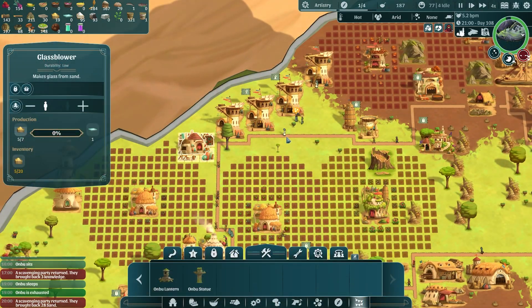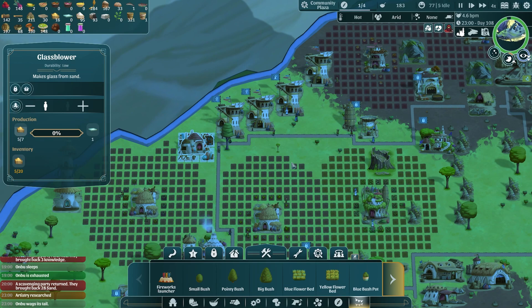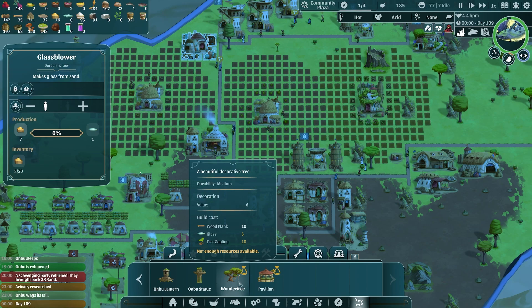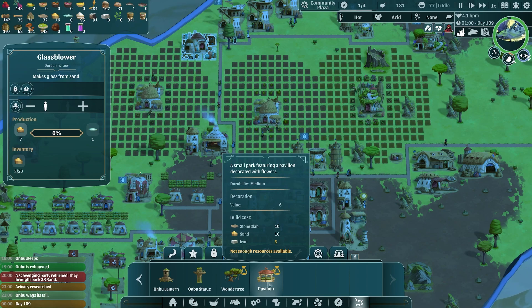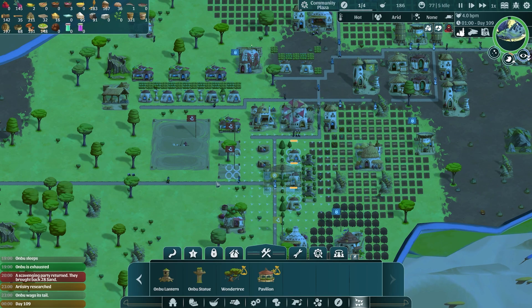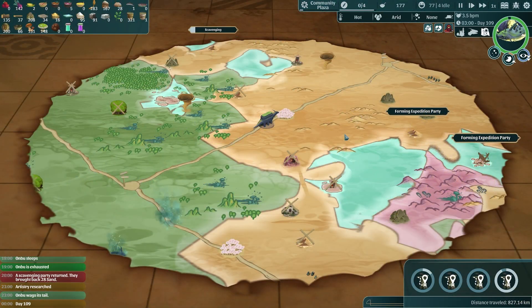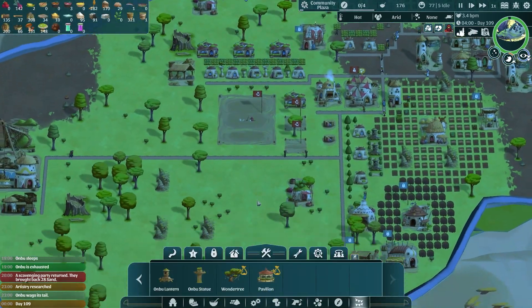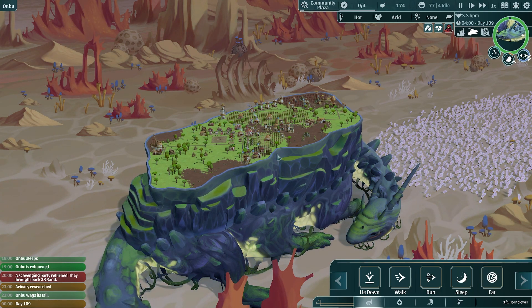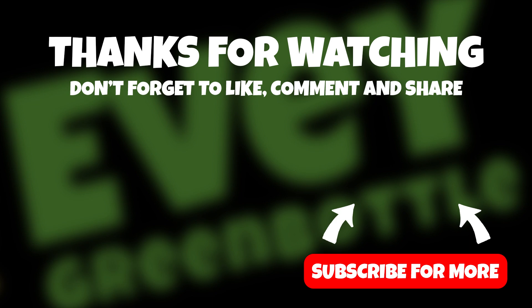It uses up so much sand to make glass - seven sand each - we need way more. Artistry has been researched, so we can now build a wonder tree and a pavilion. A wonder tree needs ten tree saplings - we don't have those yet because we haven't researched that, but it is on the list. The pavilion is so lovely and really large - where would we even put it? Nowhere for now because we don't have sand or iron, but we're working on both. I'm really excited about artistry - I think we're going to be able to make quite a beautiful little village on Onbu's back. That's all for today's video - thank you so much for watching! If you enjoyed it, please hit the like button and don't forget to subscribe so you don't miss any more Wandering Village. See you next time!